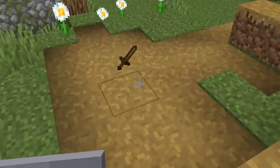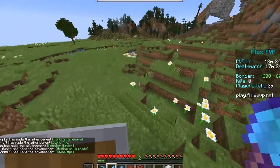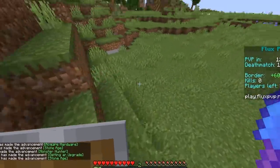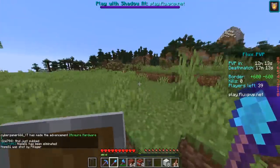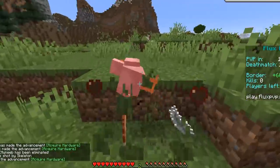Now I can throw this wooden sword out because I don't need it. Disgusting — why would I ever want a wooden sword? Now we're gonna go caving away from the border. Hope you're all doing well today. How is the wife? How are the kids? Let me know in the comments down below. I need to start coming up with fun facts to put in these videos — need to make them educational. I think people would appreciate that.